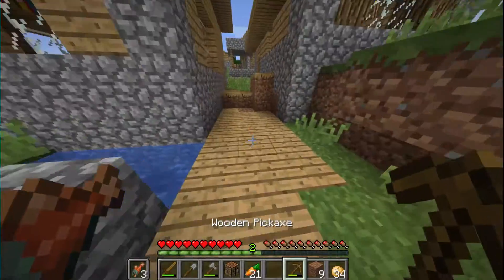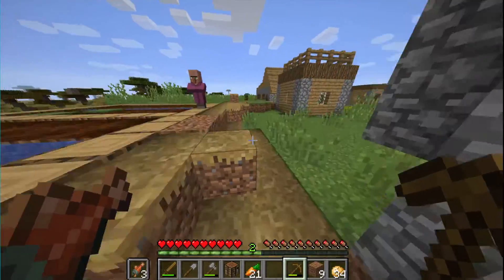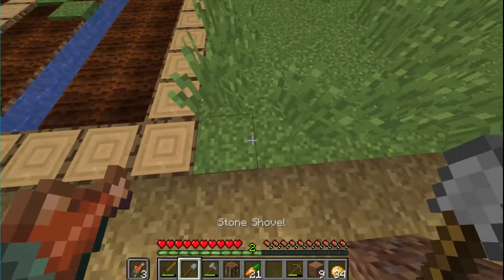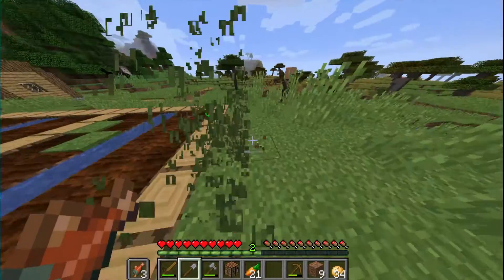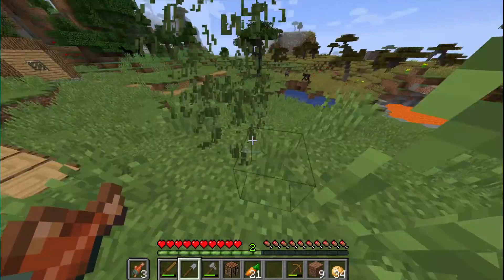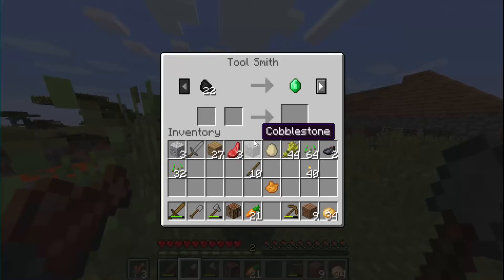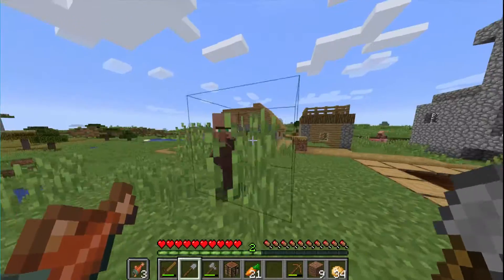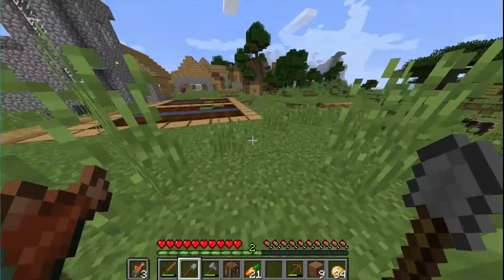The wooden pickaxe is the only one we have. We can mine some stone and get a stone pickaxe now. The stone pickaxe is the best starter pickaxe because it can also be used to mine iron — if we try mining iron with a wooden pickaxe we won't get any of it.